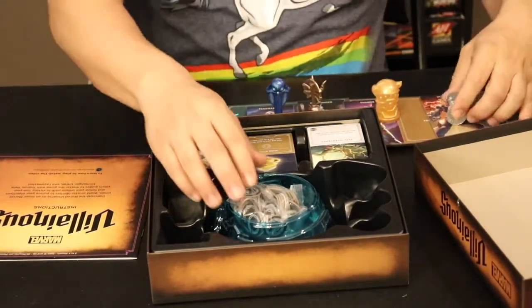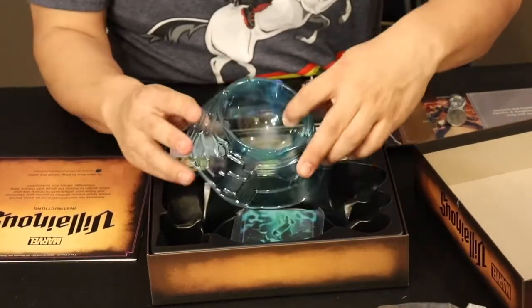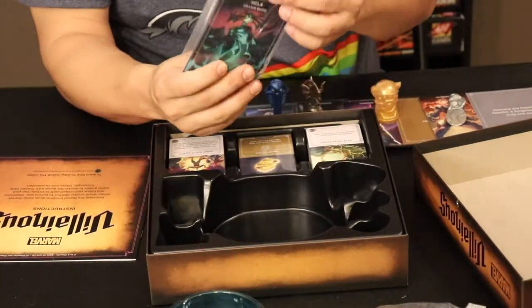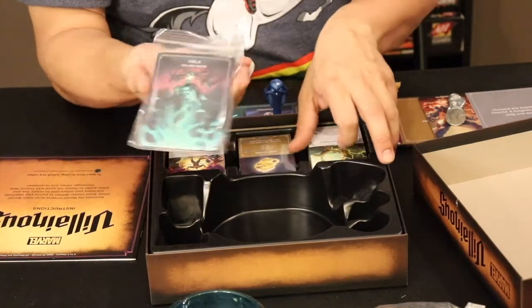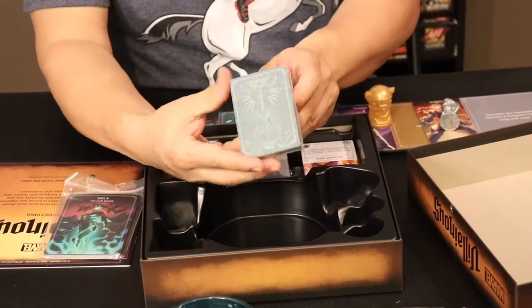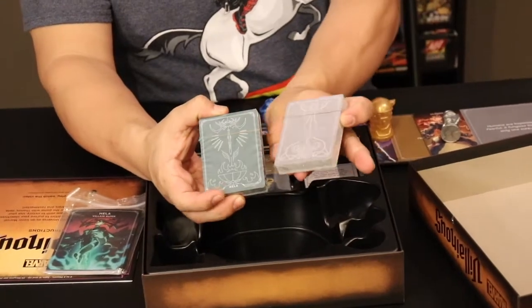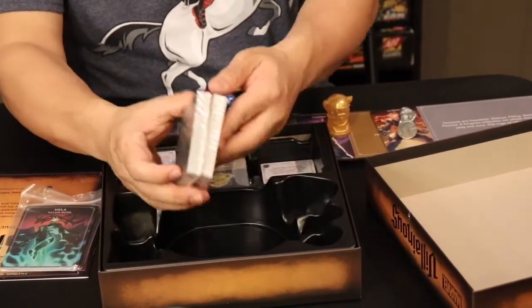It looks like they've got the power tokens here — they're clear. Then you've got your villain guide reference cards. Then your individual decks: your Hela cards and your Ultron cards, and each deck has a different backing, all specific to each individual character.